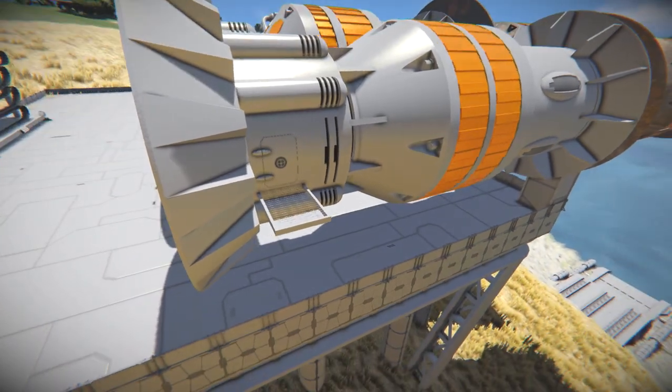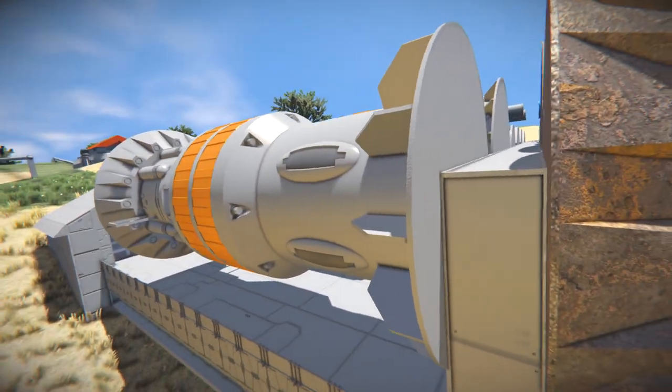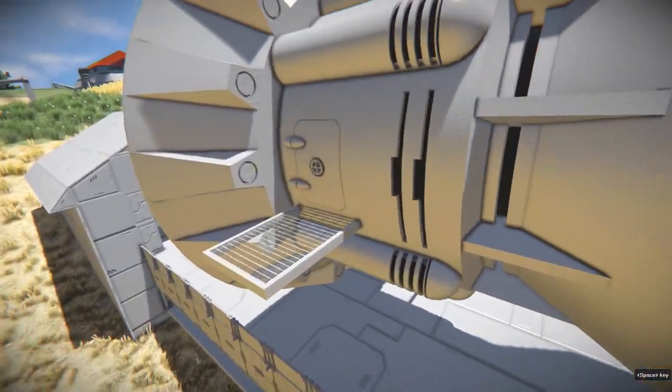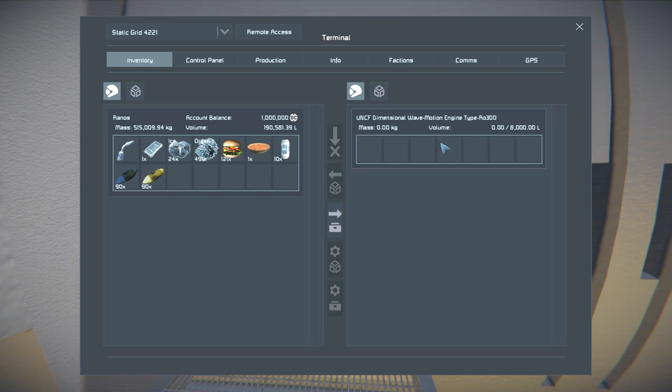It's a pretty big one. It doesn't seem to have any conveyor ports, but it does have an access panel right here. From that we've got its fuel in, which is the UNCF Wave Motion Core.